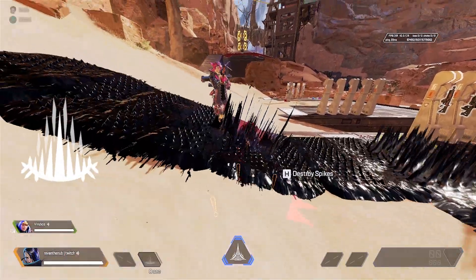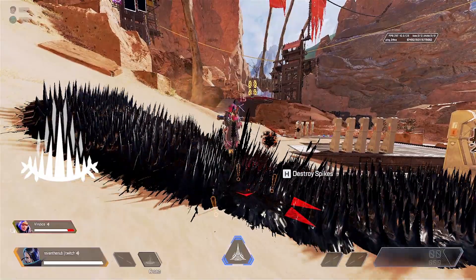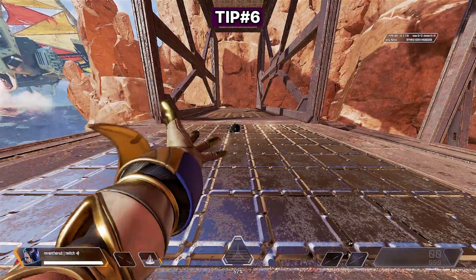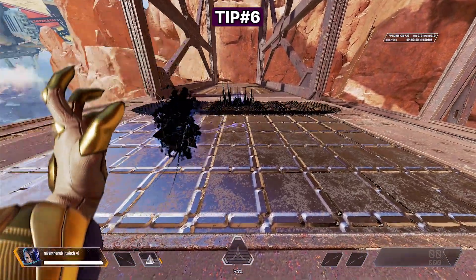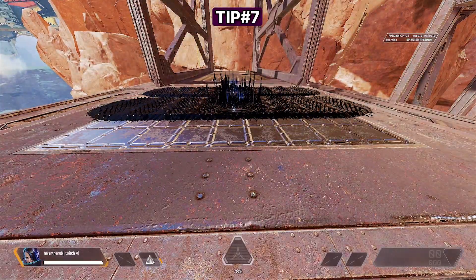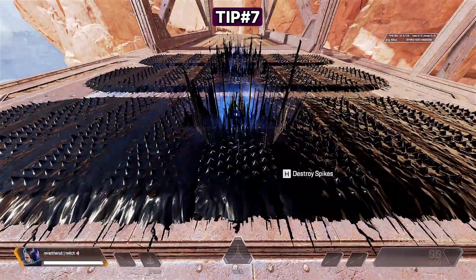Catalyst's tactical is called Piercing Spikes, where she throws out a patch of ferrofluid which turns into spikes that damage enemies. Don't use this ability sparingly — it has two charges and a cooldown of only 25 seconds. Use it. While this ability has two charges, you can place up to three before one of them disappears.